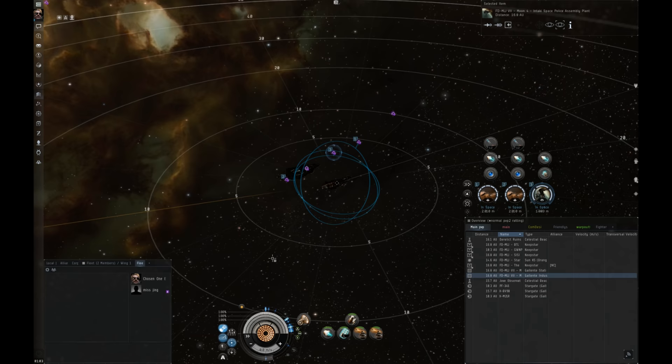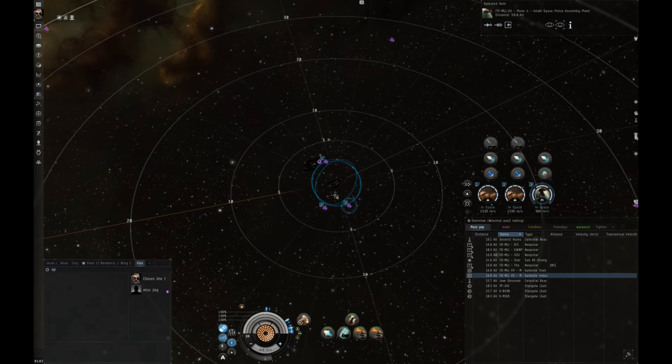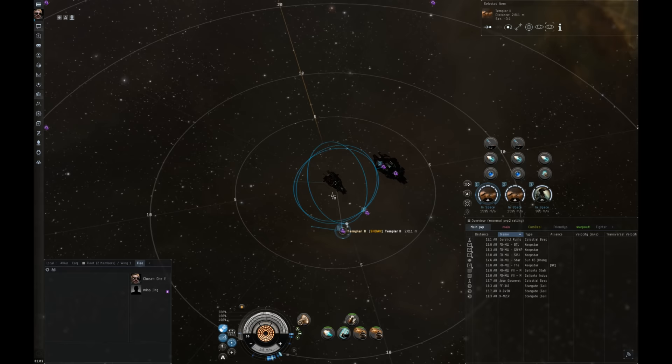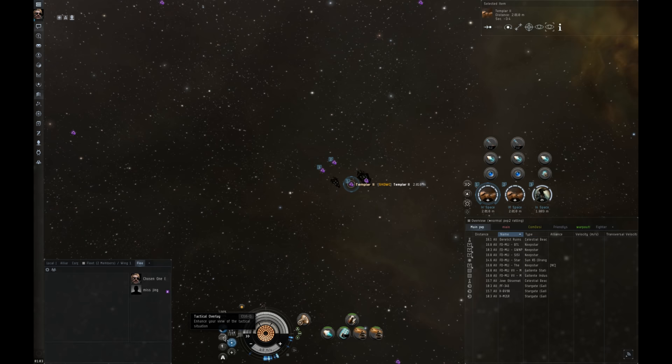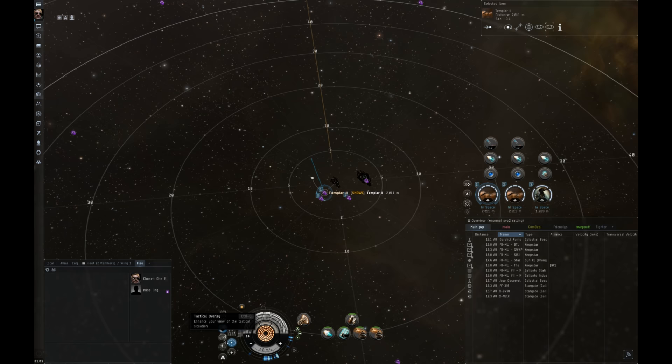Another very important thing at this stage is to make sure that your tactical camera is on. When I zoom out you see little concentric circles coming from my carrier, as well as nice blue orbit paths on my fighters. If I click on the individual fighters, it also shows their orbital direction relative to the fighter and my ship. To get that, you just click the tactical overlay button right under your cargo bay attached to the capacitor. Alternatively you can use the keyboard command Control+D to activate it.